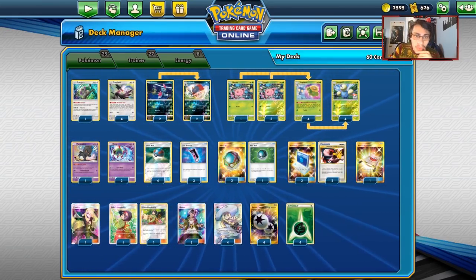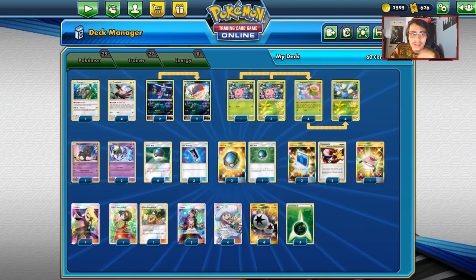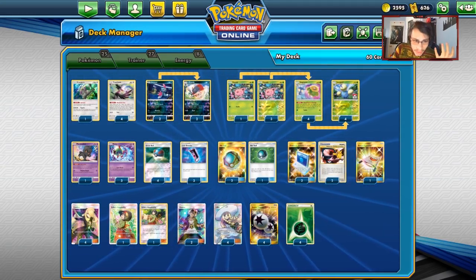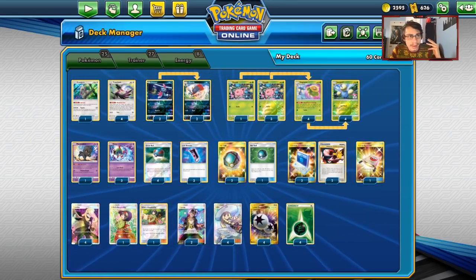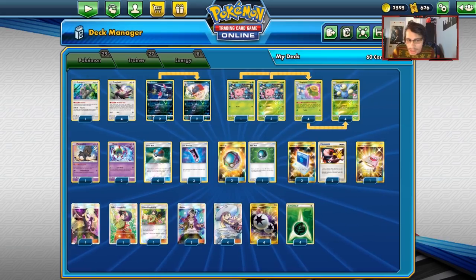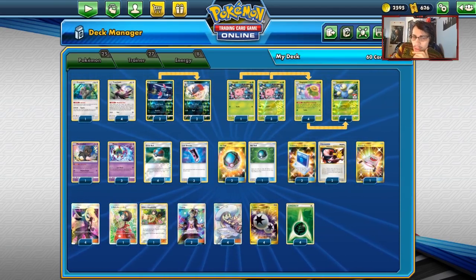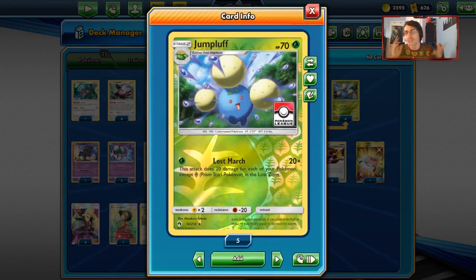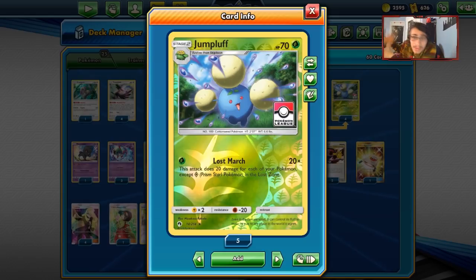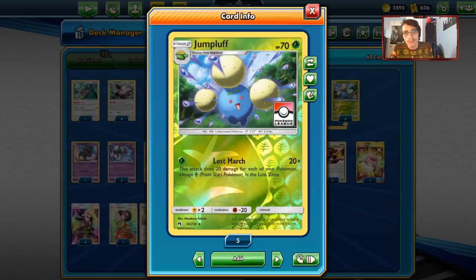This was actually played in Melbourne by a player named Joshua Bradley. He played the deck and got 42nd place in Melbourne. Melbourne is just a couple months old now, but this is an archetype that I think can definitely be talked about because it could be kind of fun right now for a Lost March deck.